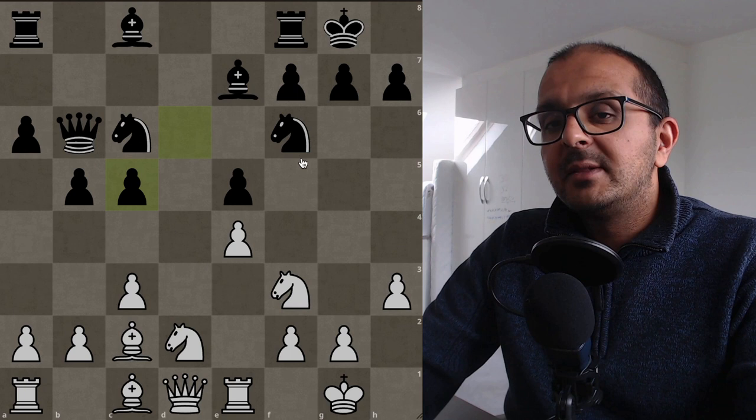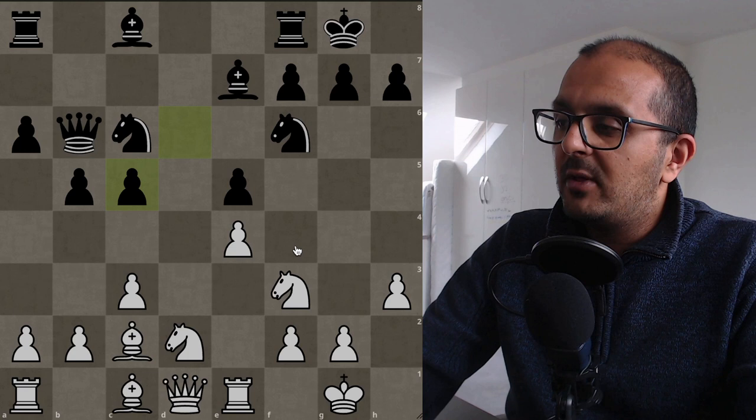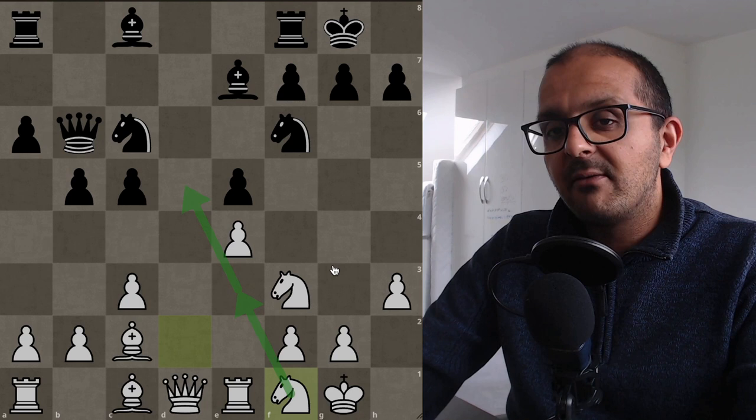This position has been reached seven times in the Lichess database with everyday players, and each time the player came up with what Tal came up with. Tal plays knight to f1, and the idea is that he is going to reroute this knight to e3 and then try to put a knight on d5.